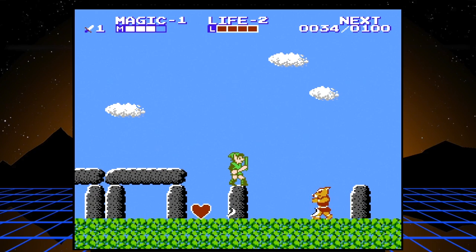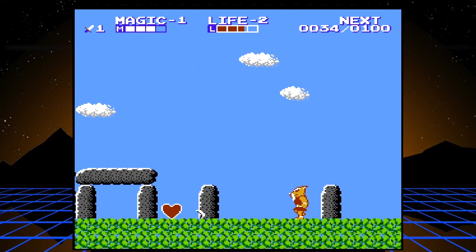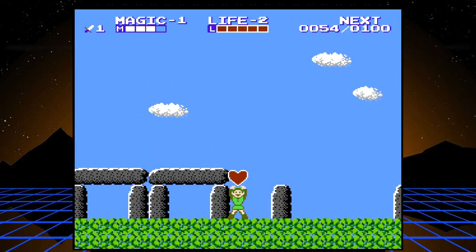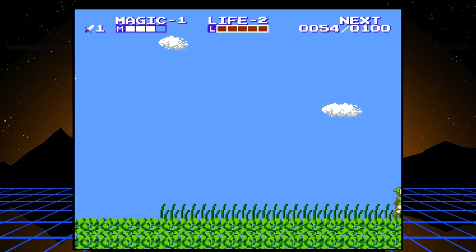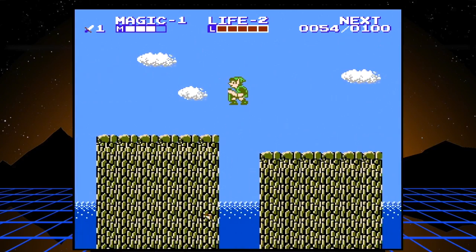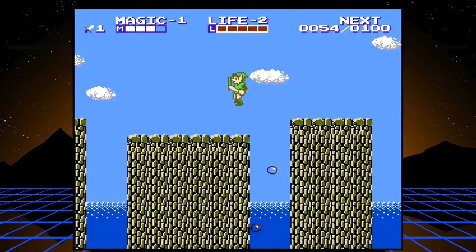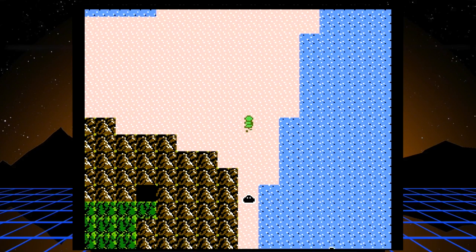There's a stonehenge-looking area here and it's a good place to practice your shielding - just block their boomerangs. I like to kill the enemy before grabbing the heart container because it gives you a health refill. Of course you then have to traverse the bubble water rock nightmare again. No matter how good I get at this game, this is the area that causes me to start over the most - if I waste a life getting hit by a bubble right at the beginning, I'll just start over.